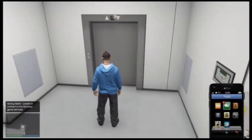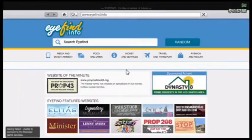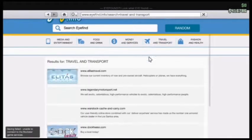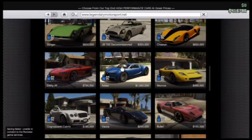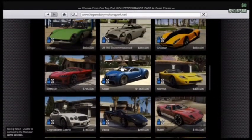Basically you are going to want to open up your phone and go into the internet browser. Once you go there, go into Sports, like Cars and stuff, and go into Legendary Motorsport.